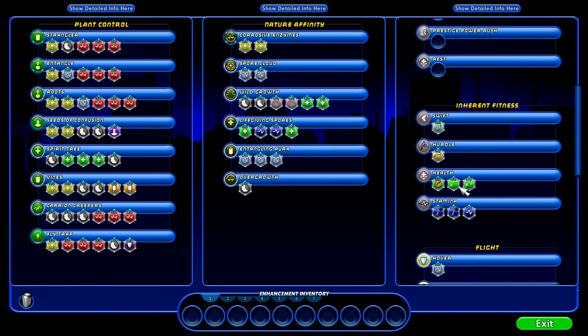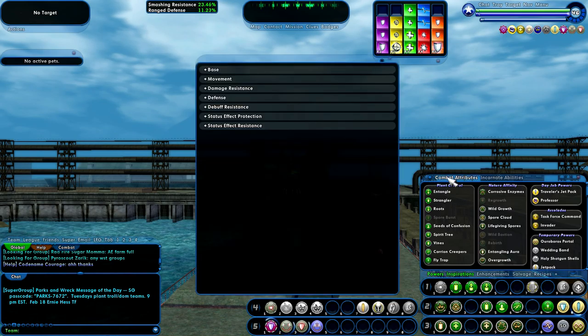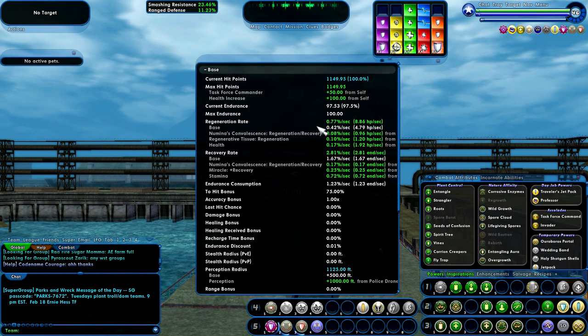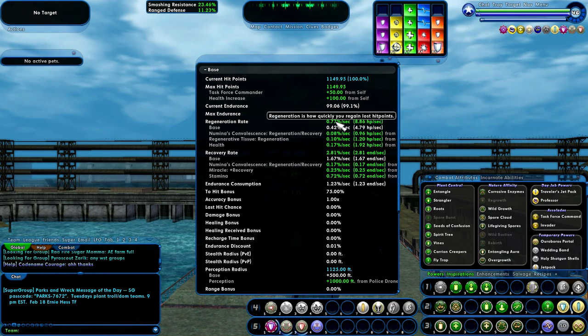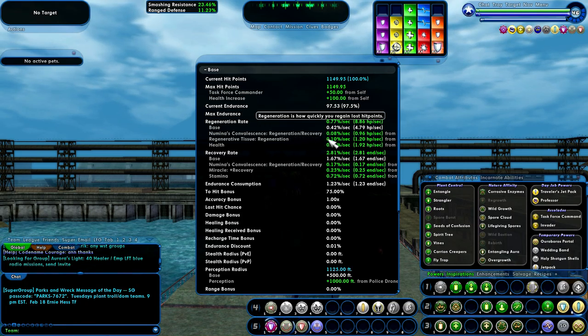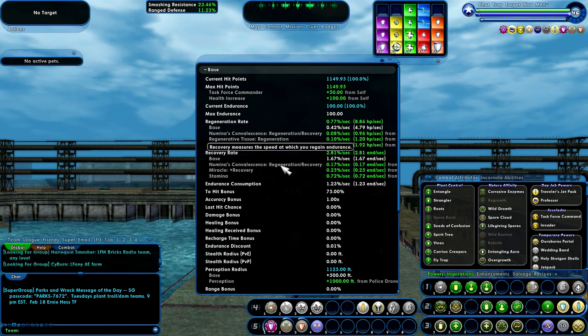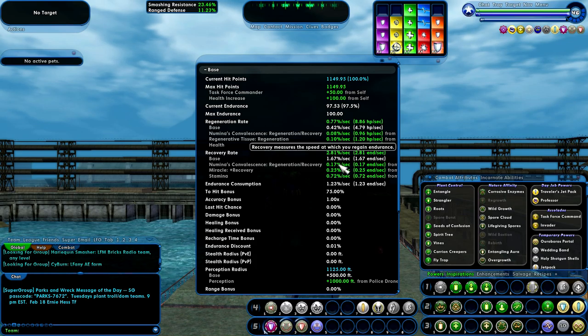So these three cost me a lot of money, but I think they're going to really, really be worth it. Let me show what that ends up being. My regeneration rate is now 0.77, and that includes a 0.10 boost for Regenerative Tissue and 0.08 for Numina's Convalescence. The boosts are based on the base level.